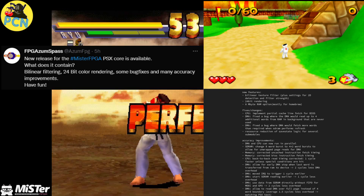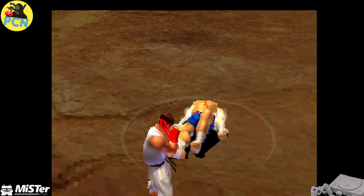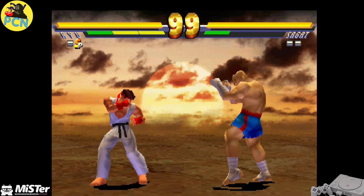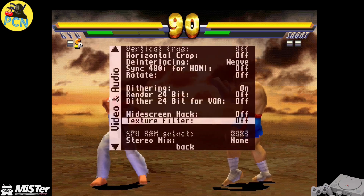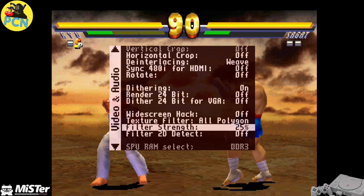I ran Update All and bang, I've got it. At the moment you're watching Street Fighter EX Alpha Plus 2 - I think that's what it's called. This is the vanilla version. Let's go ahead and change some of the video options and see what it looks like. The option I've mainly been playing with - and I'm not pretending to be a tech savvy person - is going to Texture Filter, putting it on All Polygons, and playing about with the strength.